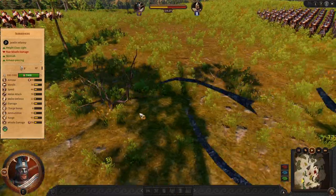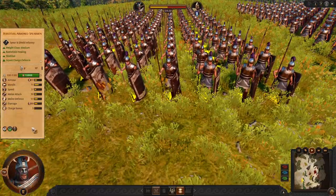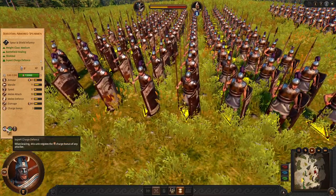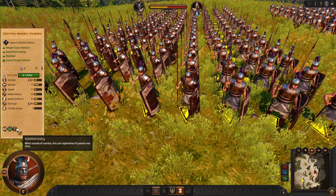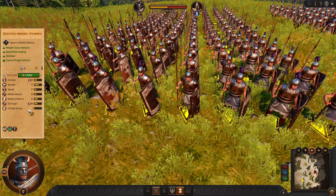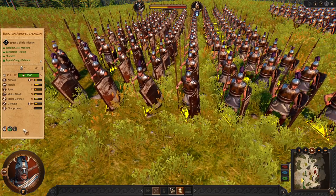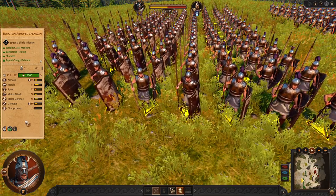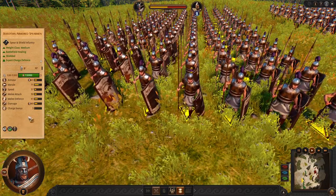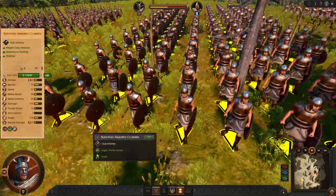Now let's move to the mid game roster. Our frontline is slightly better — pretty decent stats, charge defense, and battlefield healing. They are quite similar to the shielded spearmen, and you will use them like shielded spearmen but without the two-handed ability. These are perfect for absorbing an enemy charge, and then later you can replace them with your reserves.